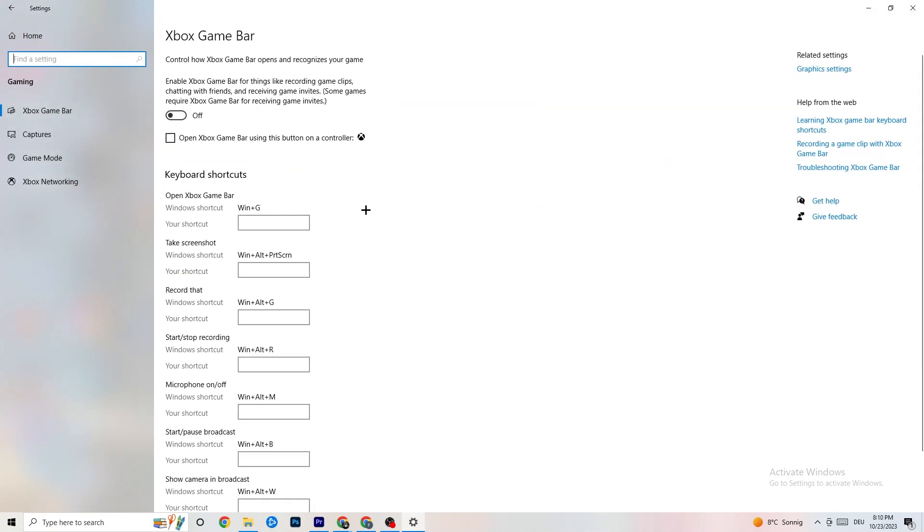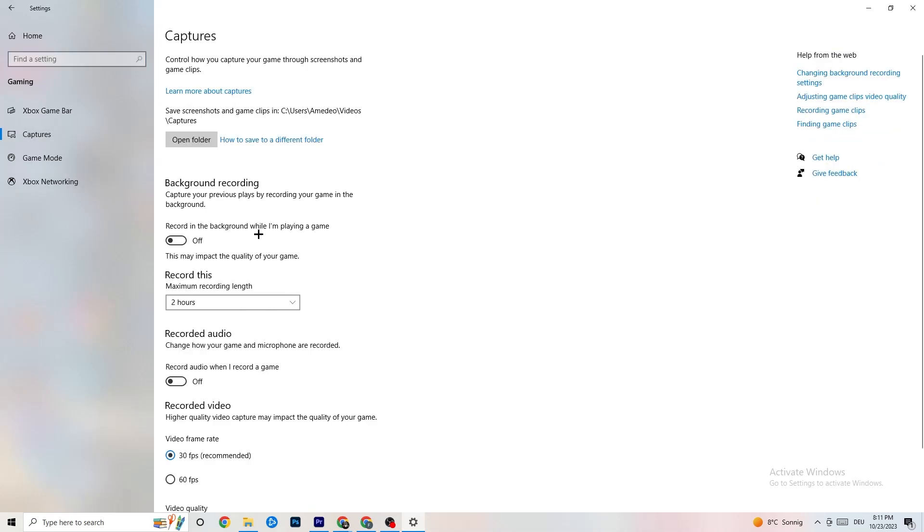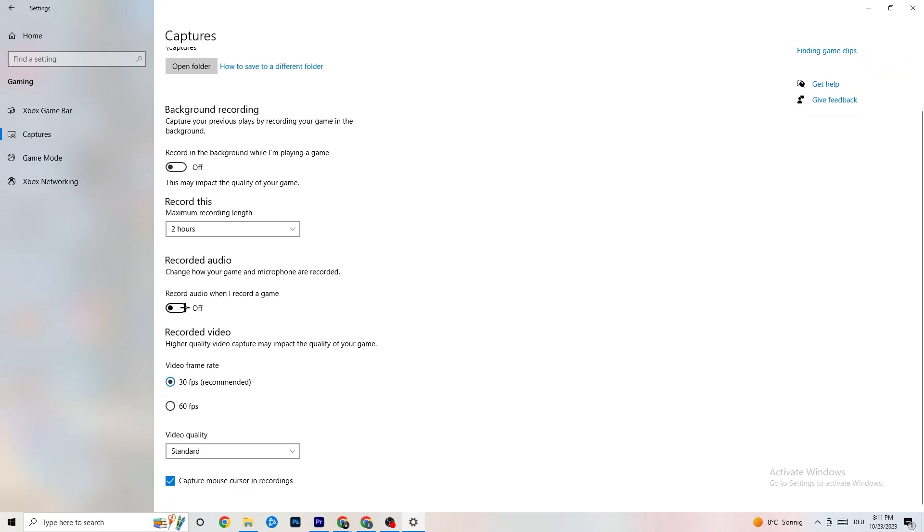Click into 'Gaming.' You'll see Xbox Game Bar — turn this off, you don't need it and it will drain performance. Go to 'Captures' and turn that off too, because having something running in the background can cause crashes mid-game, prevent the game from starting, or cause FPS issues.